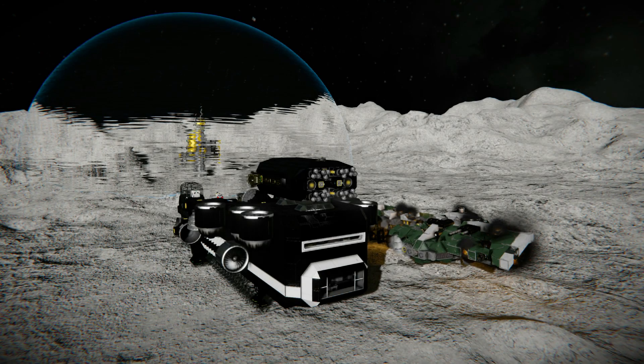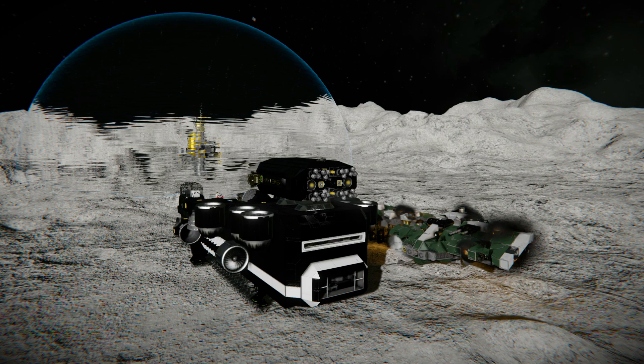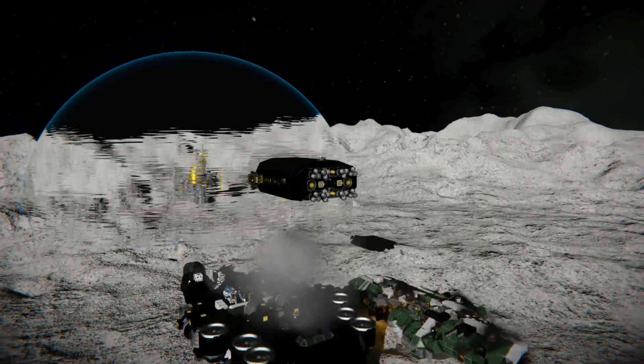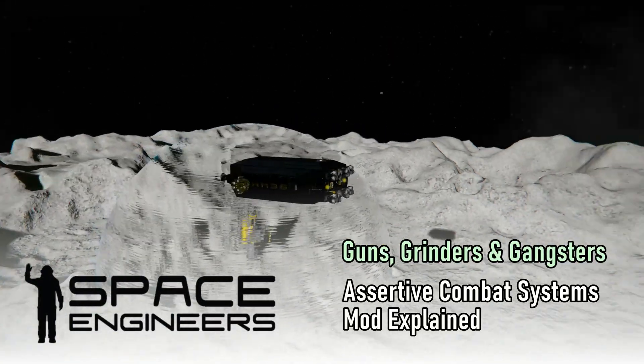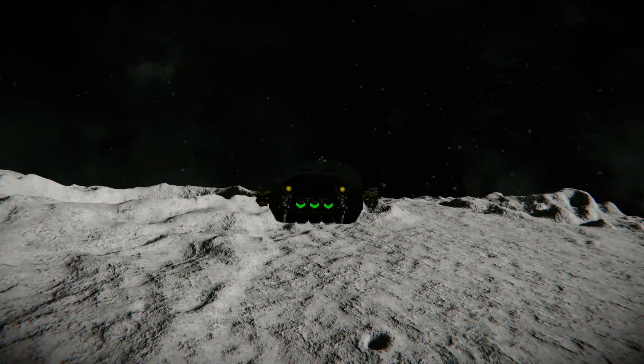I'm going to do several things this time in Space Engineers: test our latest minor renovations, add some more firepower to the mothership, deal with this wreck we've had parked beside us ablaze with burning components, and give you a rundown of the Assertive Combat Systems mod I'm going to activate — which will probably give us great regrets, but I'm going to do it anyway.